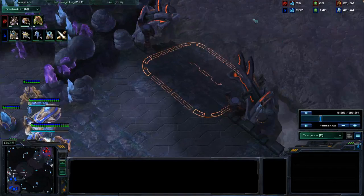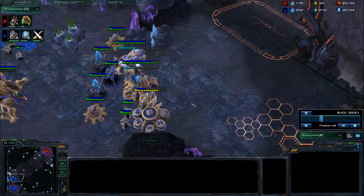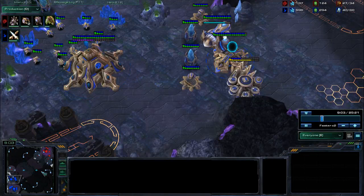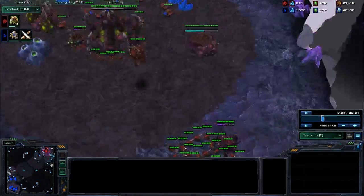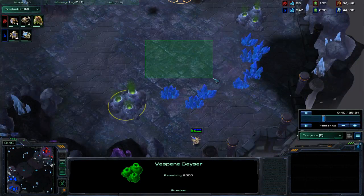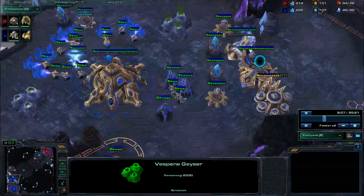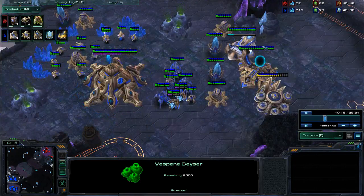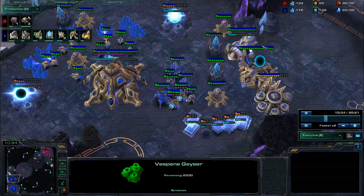I'm actually assuming that he's morphing banelings, because typically that's the Zerg response — if you're going to do a one-base pressure like that and you can't get in with those early lings, you just go baneling and bust through, then get the remaining banelings and your zerglings up into the mineral lines and just wipe out the economy. That's an easy win. But he's not doing that. I don't know what he's doing because he has me walled in, so I just have no information. All I do know is that he is not taking his natural expansion, and that's probably the biggest mistake in this entire game — the Zerg, after failing his one-base pressure, does not expand.